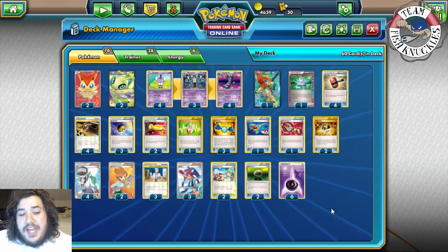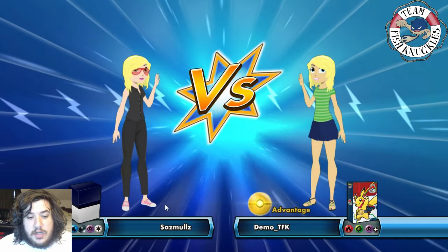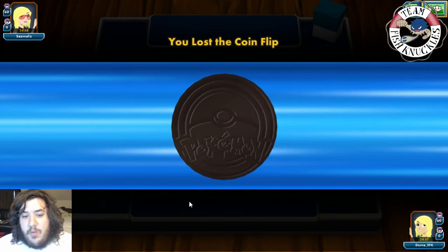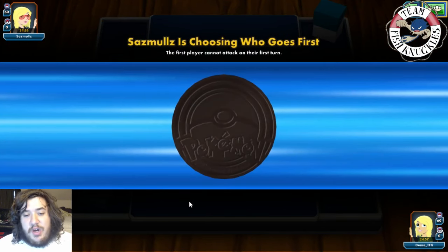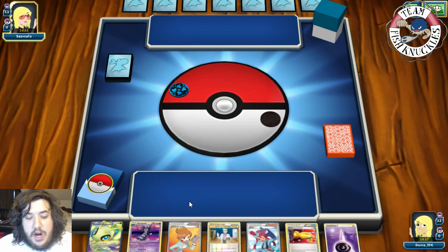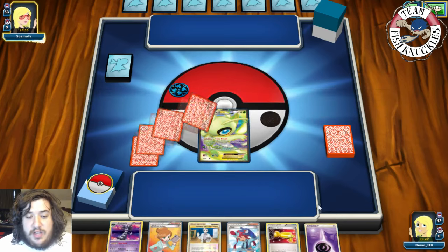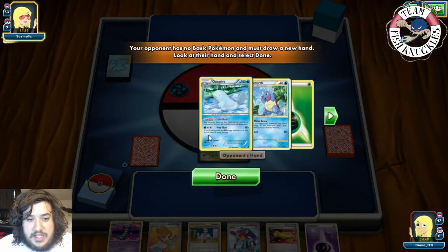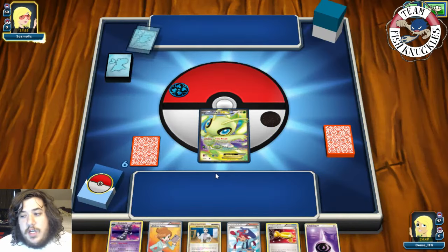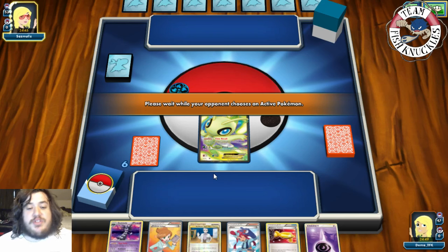This deck is still really strong, especially when you get the turn two Gothitelle — your opponent can't use Dark Patch, can't use Energy Surge, can't put Floodstones down. Today we'll see this deck in action. The game is rather long but it's a really good game. Playing against what looks like a Quagsire/Vaporeon water-dark deck. We call heads as always and lose the coin flip, so our opponent goes first. We get a Celebi EX start.